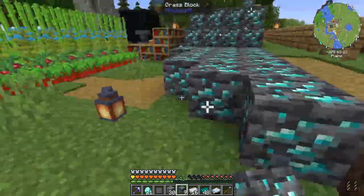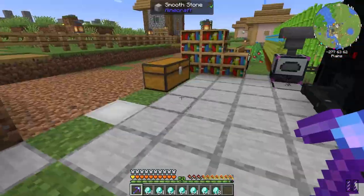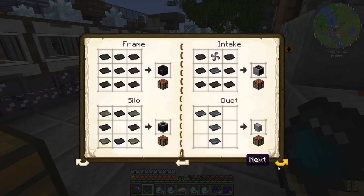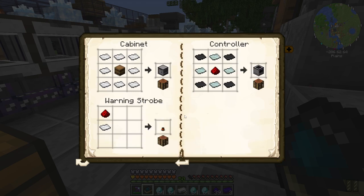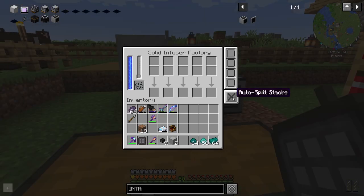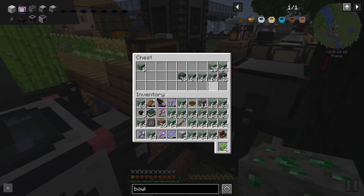I got some diamonds through the mining rig — I was getting so many ores I couldn't keep up with placing them down. Six stacks, amazing! That's a lot of blocks — nine frames, six silos, three intakes, three ducts, two cabinets, one warning stroke, one controller. It needs so much stuff — do we want to make it? We do!